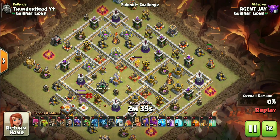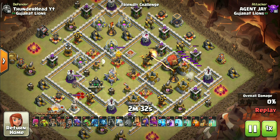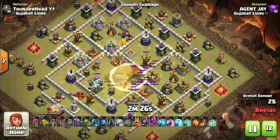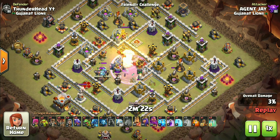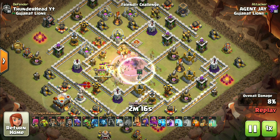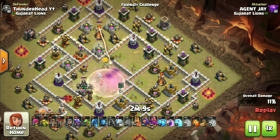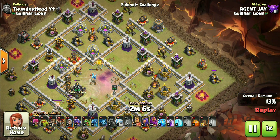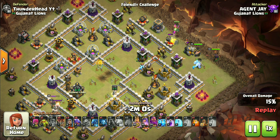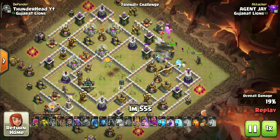The raid starts with deploying the lava hound to protect our blimp. Whenever you drop the blimp in a high-damage area, always deploy the lava hound in front to make sure it reaches the target location. Blimp, invisibility, rage, remaining invisibility — in that order. Notice my invisibility placements here: I am shuffling them to make sure they get everything down in that compartment. I hope you now understand how the invisibility spells work. All right, we can start the heroes — they will go get this inferno compartment and also break the ring of defenses. That forces the dragons to follow the predetermined path and not go outside of the base.